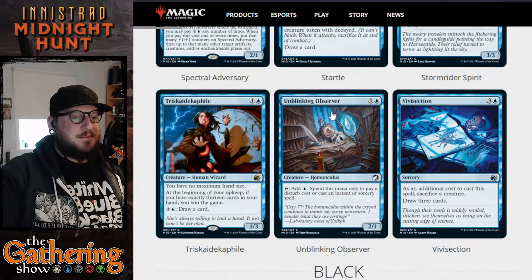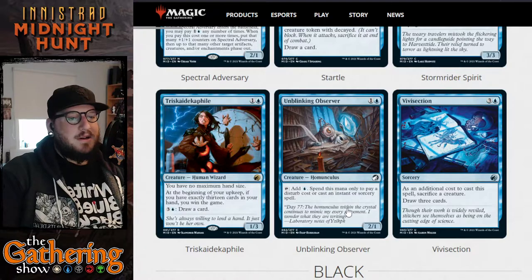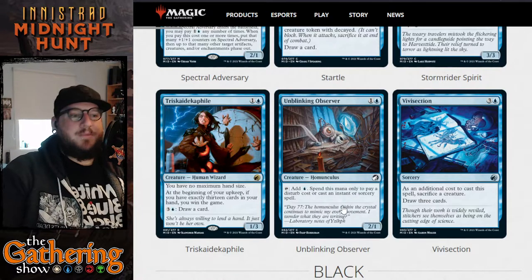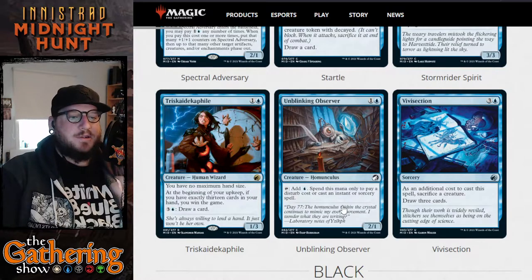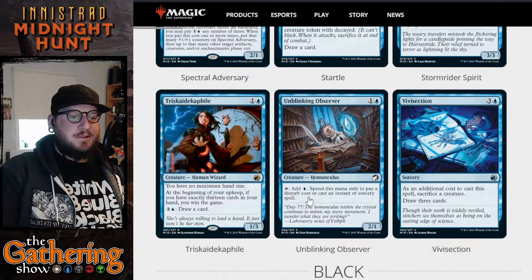The next card is Unblinking Observer — for one and a blue you get a 2/1 Homunculus creature. You can tap it to add a blue, spending this mana only to pay a disturb cost or cast an instant or sorcery spell. So the Observer lets you generate a free blue mana for tapping — you can use it to cast a disturbed cost creature from your graveyard or to cast an instant or sorcery. Most cards like this only tap for instant or sorcery mana, but because disturb is such a big part of this set, they've added the disturb option as well.